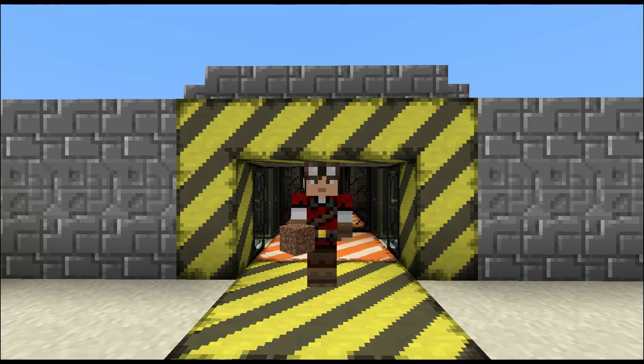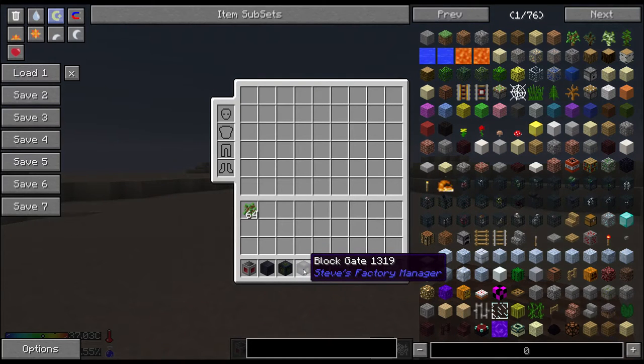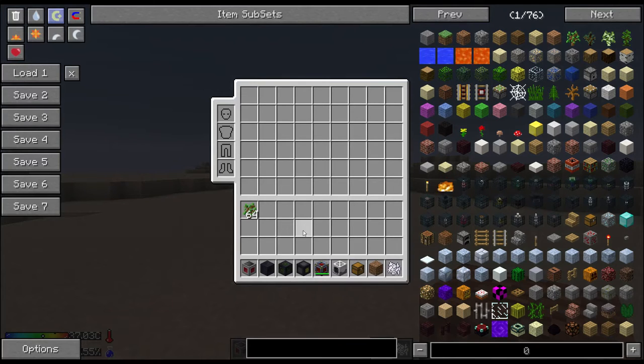For those of you that are interested in what the blocks are, we're gonna be using the block gate and the block detector. So if you're just interested in the blocks and you want to figure out how to use them on your own, there you go. The rest of this is just gonna be spoilers.